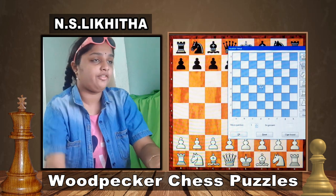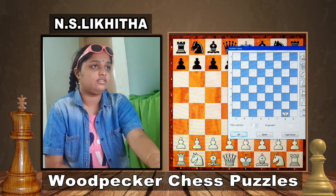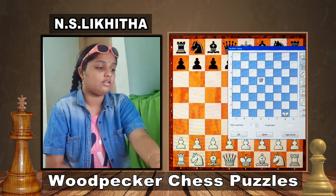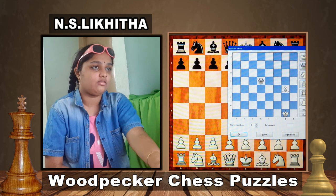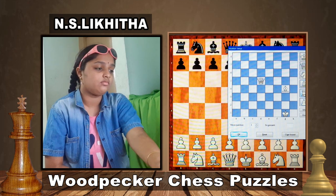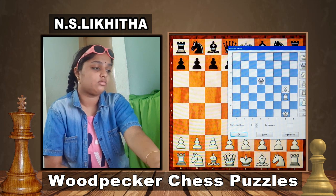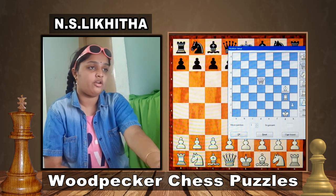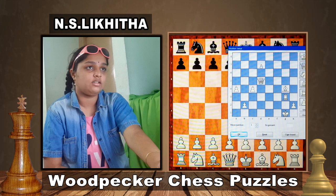Let's go to the first puzzle. White King is on g1, Queen d5, Bishop g4, Rook g3, Pawns on h2, b2, a4, c4 and d7.